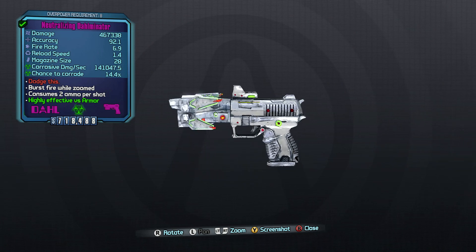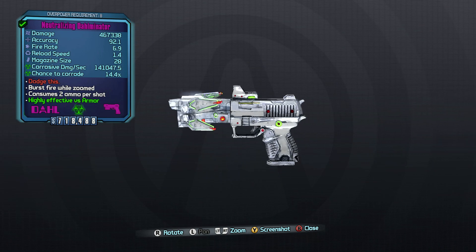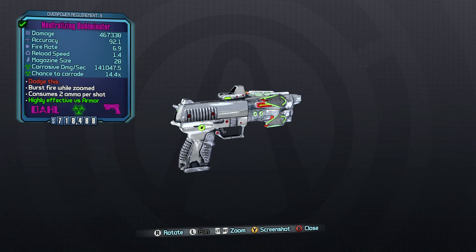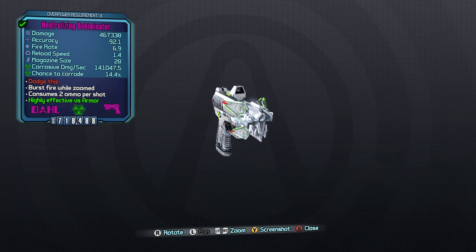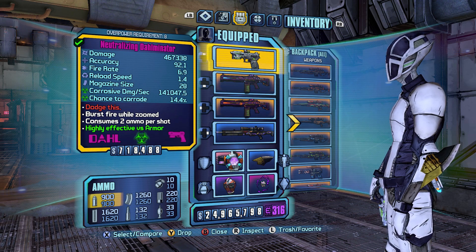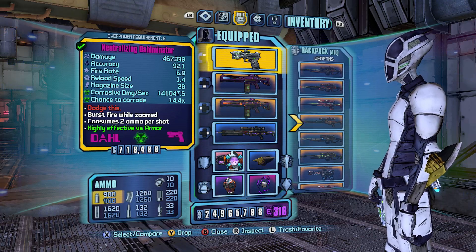This weapon you get as a unique quest reward — it's an E-Tech Dahl pistol, and it's always guaranteed to be corrosive. To start the quest to get this gun, you'll go out to the Sawtooth Cauldron and go to a little off-section of the first area, climb up some stairs to get the quest, and then you have to kill a number of bandits to get 4 map pieces. Those 4 map pieces send you to the Caustic Caverns, where you have to find and hit 4 hidden switches, then go up to the center of the mining operation there to find the chest that gives you this weapon.